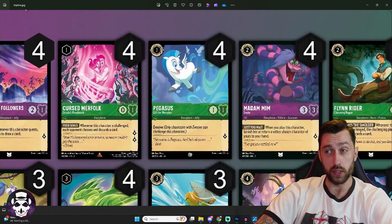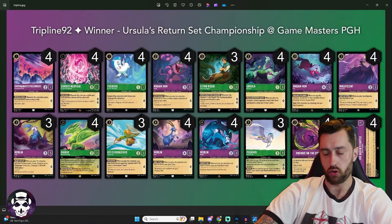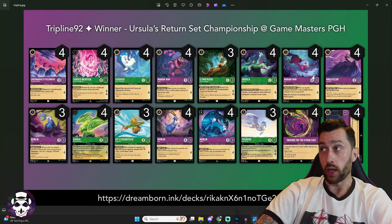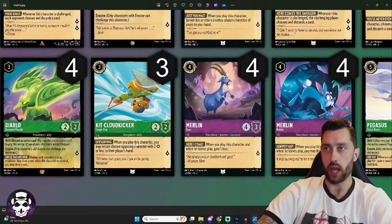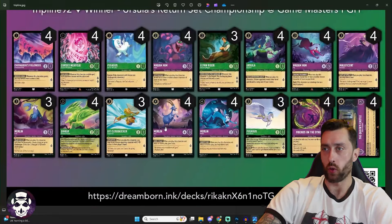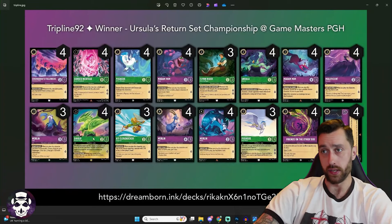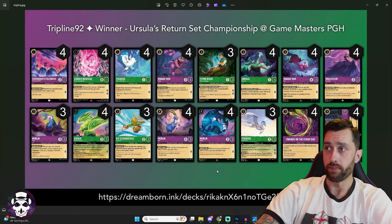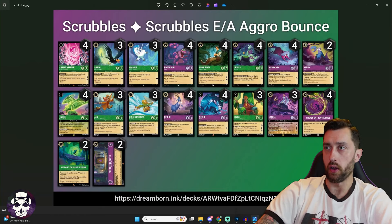Next up, a much more streamlined version — pretty much exactly what I'd expect a Set 3 EA Tempo deck to look like. Four copies of Cursed Merfolk — a one-cost uninkable 0/1 quest-for-two: whenever this character is challenged, each opponent chooses and discards a card. Incredible aggro that runs away with games if your opponent doesn't hit their one-drop answer. Three Flynn Rider with the same effect on a slightly bigger body. Four Maleficent for card draw. Three Kit Cloudkicker — a three-cost uninkable 2/2 quest-for-one who returns a chosen opposing character with two strength or less to hand when played. Really good, still a Diablo answer. Super traditional, looks really good.